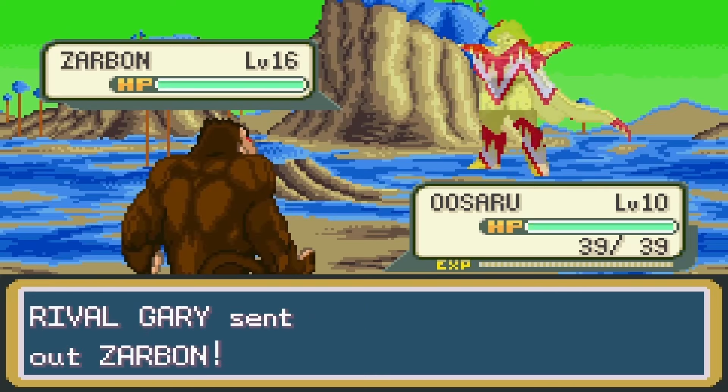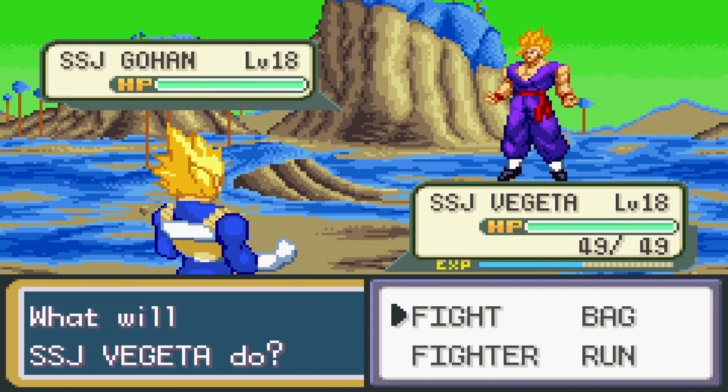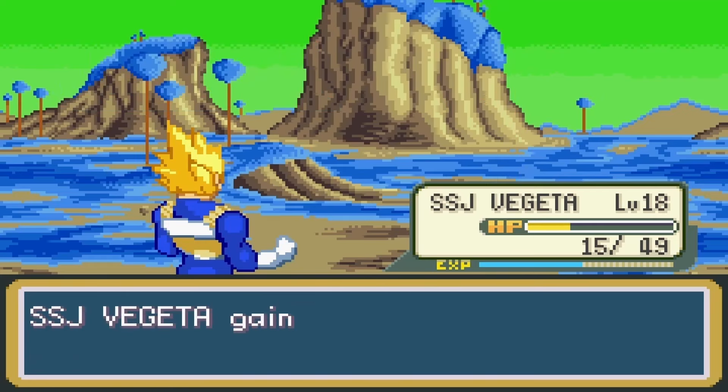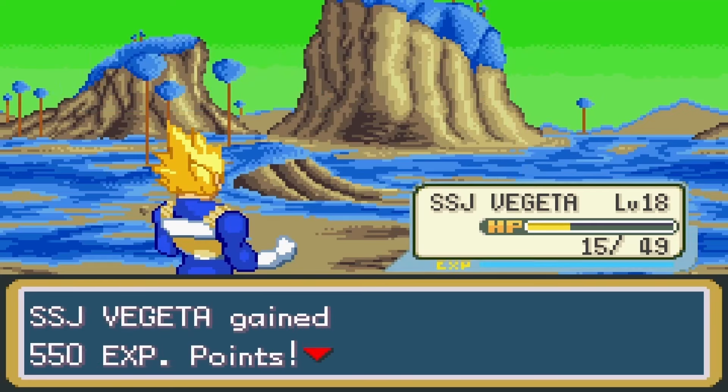Vegeta wasn't looking too good, so I switched in Turlis. But the Uzaru was too strong and took out Turlis, Nappa, and Raditz. So I sacrificed my Uzaru to heal Vegeta, and Vegeta was able to take out the Uzaru with one mighty punch. All that was left was Super Saiyan Gohan, and with just three Final Flashes and a punch, Gohan went down.